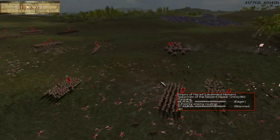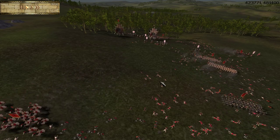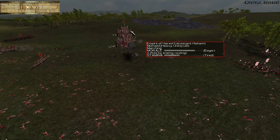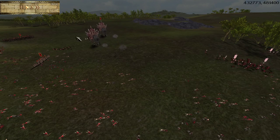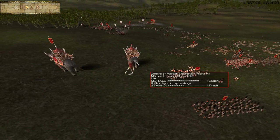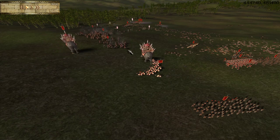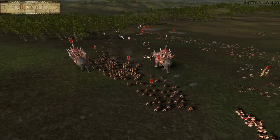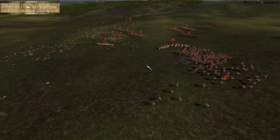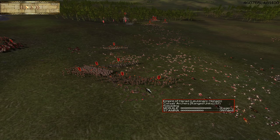Honestly, Harad is a pretty straightforward faction on the battle map. As we said in the campaign video, you've got a great mix of infantry, cavalry, and archers, and the special units here — the Mumakil — are pretty intuitive to use. You just want to make sure you don't send them too far ahead. If you get them surrounded by enemy units or susceptible to enemy fire, that's when you're going to lose them. But if you just pair them with your Cav, be aggressive, aim for the enemy archers, and follow your gut, you're going to be doing pretty well with Harad.